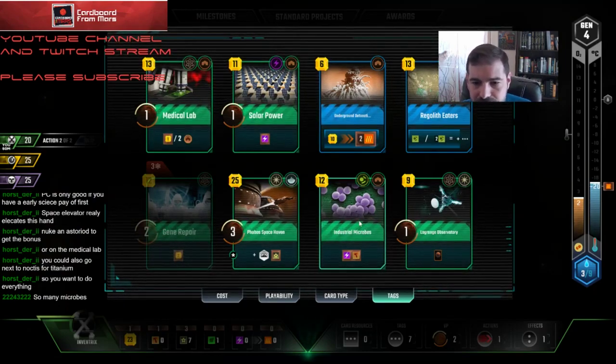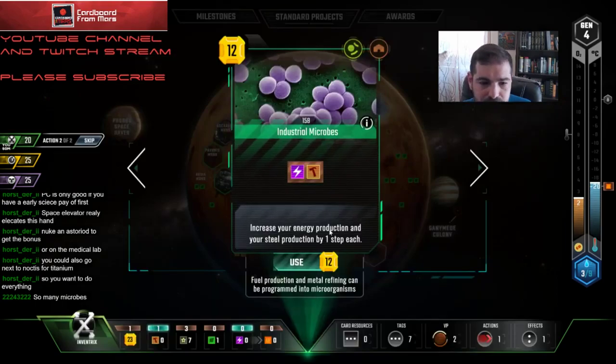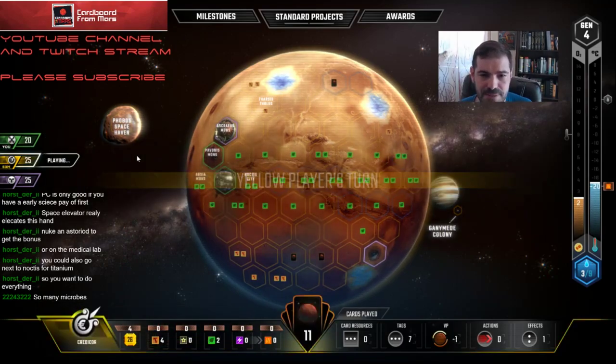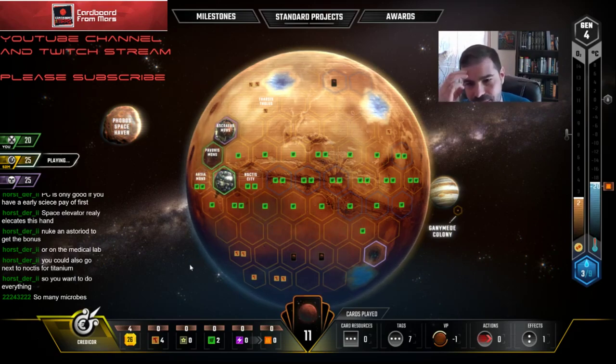I don't want to tip people off to the fact that I'm going to play Phobos Space Haven. I'm just going to play Microbes first, in case somebody wants to take another turn off. I'd prefer that they not fight me for Mayor. The problem with being the only person with a city on the board is that I'm going to get everybody's hate cards right now.